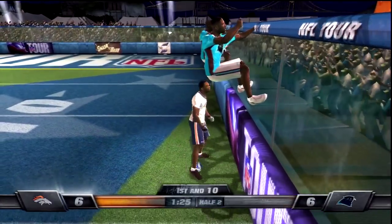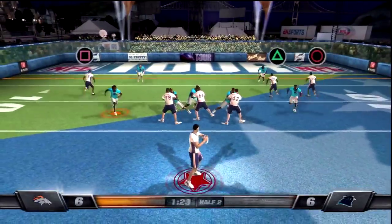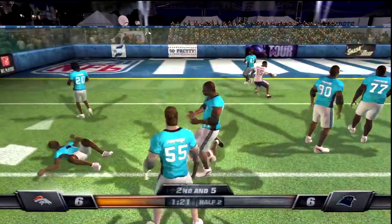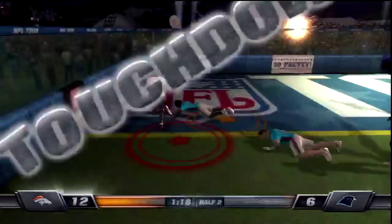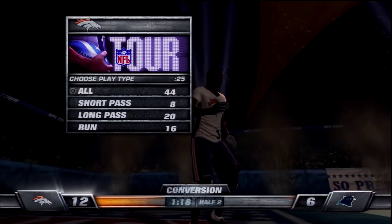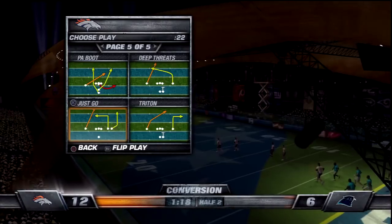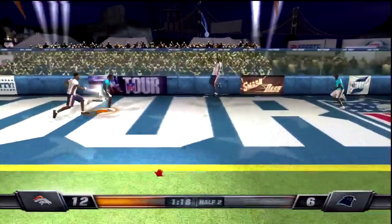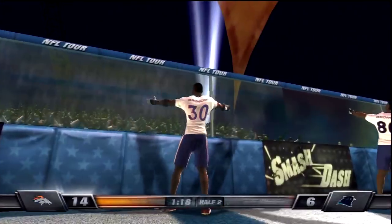We get the first down. Mike Bell down the middle — not happening. We're going to pitch it outside to Mike Bell, get the block Brandon Marshall — nicely done. Touchdown, Broncos! Six-point game now, but these conversions are very, very critical. Three in the pattern and they send the blitz — Mike Bell is wide open, there it is. Two-point conversion is good. 14-6, Broncos. Good start to the half, everybody.